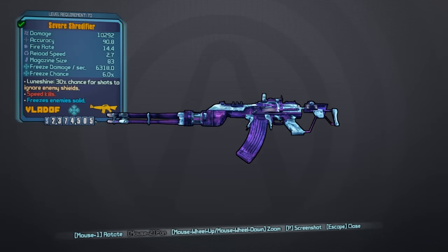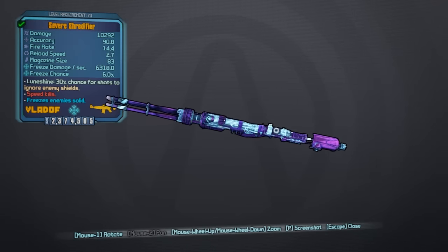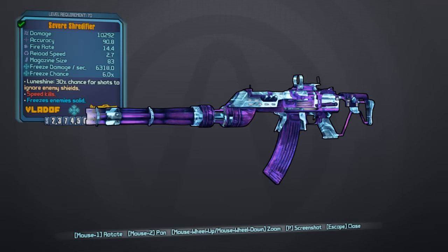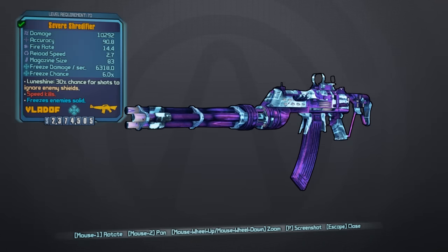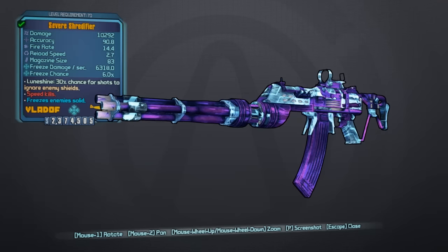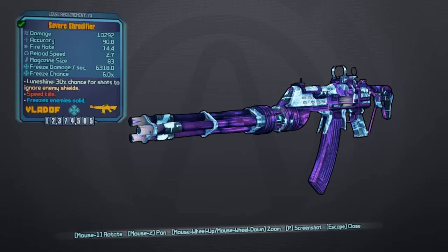It comes in a variety of prefixes: Ferocious is more damage, Expansive is increased mag size, Swift is increased bullet speed, Resolute is more stable, Rabid is faster fire rate, Severe is increased accuracy, and the Skewering Shredifier has a blade on it which makes it better for melee.